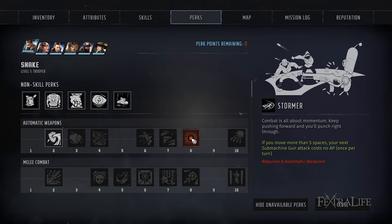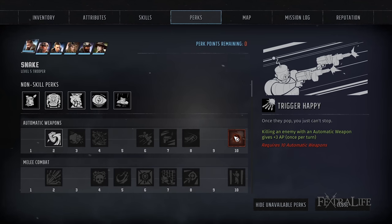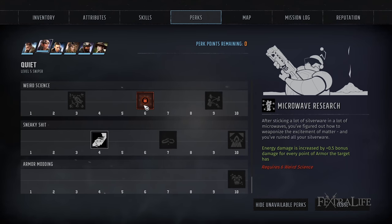Stormer: this perk allows you to fire 1 shot for free if you moved more than 5 spaces. Since this is likely to happen anyway because you'll have short range, this essentially gives you 1 more free attack every round that you move at least 6 spaces. Note that you have to move 6 spaces in 1 movement — you cannot move 5 and then 1 and get this benefit. Trigger Happy: this perk will give you an extra 3 AP for killing an enemy once per turn. This is an exceptional perk because it will allow you to unload all your AP into your target to kill it, and then you'll still have some to get into cover so you don't die on the enemy turn. Microwave Research: this perk increases your energy damage for each point of armor an enemy has, helping you bypass the armor nearly entirely. This will only apply to your SMG that uses energy damage, not the one that does fire damage, but it's still fantastic to have. Conductive Beams: this perk allows you to electrocute enemies 10% of the time when dealing energy damage. Since you'll be hitting with several rounds at once, this should trigger very often and cause damage over time to the target and nearby enemies.